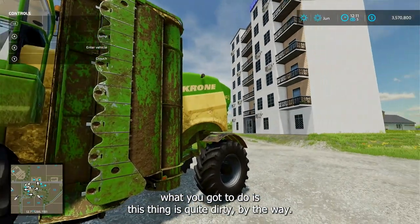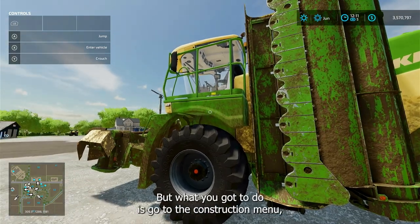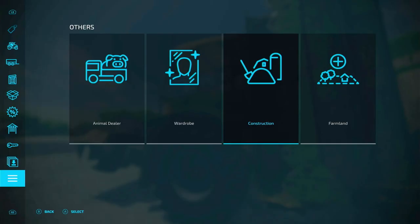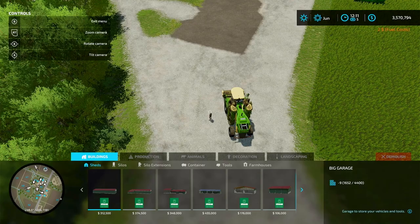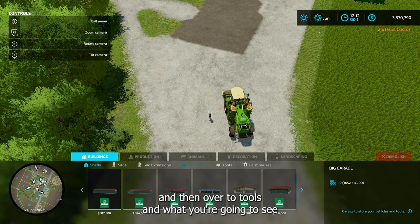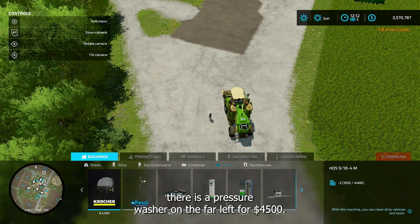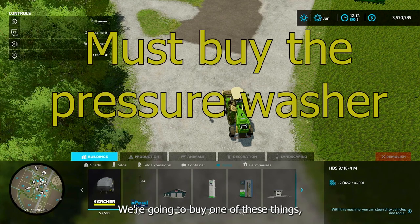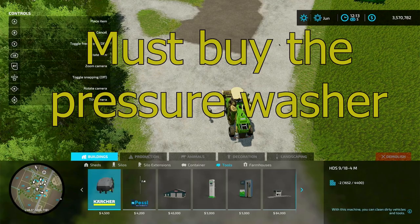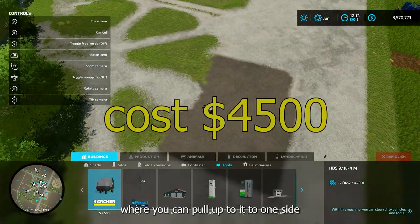This thing is quite dirty, by the way — you can see my hotel in the background, that's another video. What you've got to do is go to the construction menu, go to buildings, then over to tools, and what you're going to see there is a pressure washer on the far left for $4,500. We're going to buy one of these and put it in a place where you can pull up to it to one side.